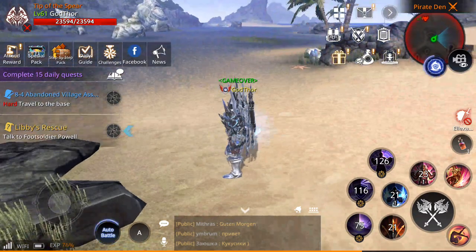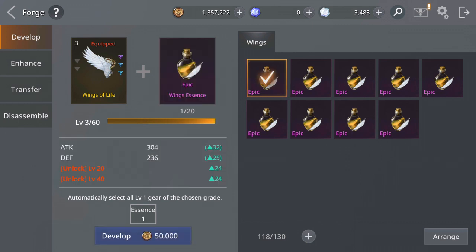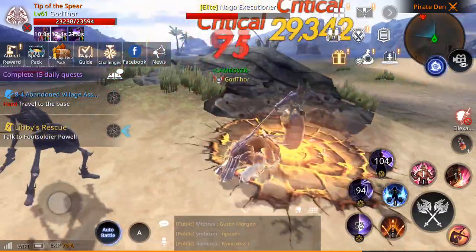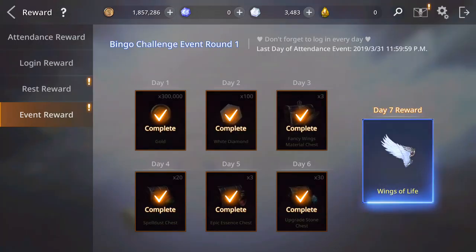Let's go now and check our wings and see where we're at. Right now my wings of life are level 3. In order to develop them you need these essences. I'm going to go craft, and you can see how you can do that if you don't know yet. I'm going to try to level up to level 9, and then you can upgrade even more and get some more stats. Also, the 7-day reward gives an extra wing of life, so I'm going to use this one.